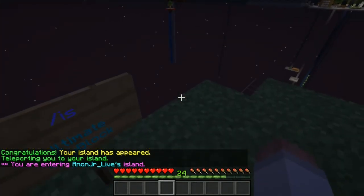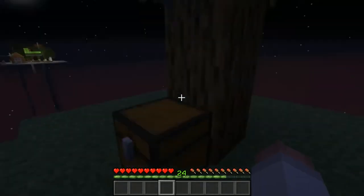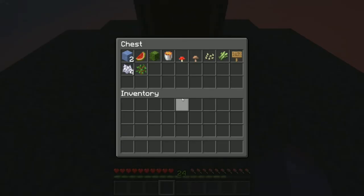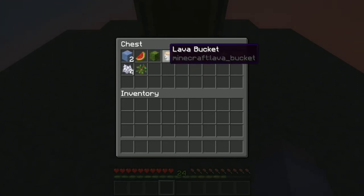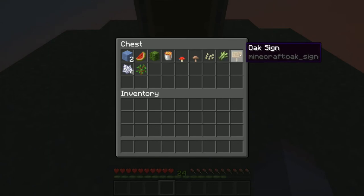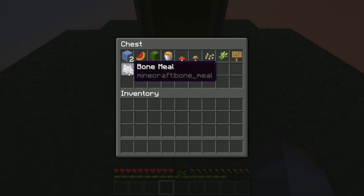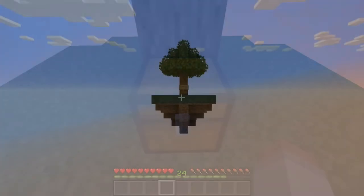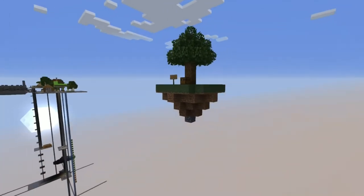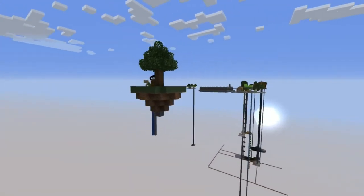You get a very small bit of land, one tree, and a box with starter stuff. Your starter box contains: two ice, a melon slice, a cactus, a lava bucket, a red mushroom, a brown mushroom, pumpkin seeds, sugar cane, one oak sign — and we added for our server some bone meal and an oak sapling. That's what everybody started with on their one little island.